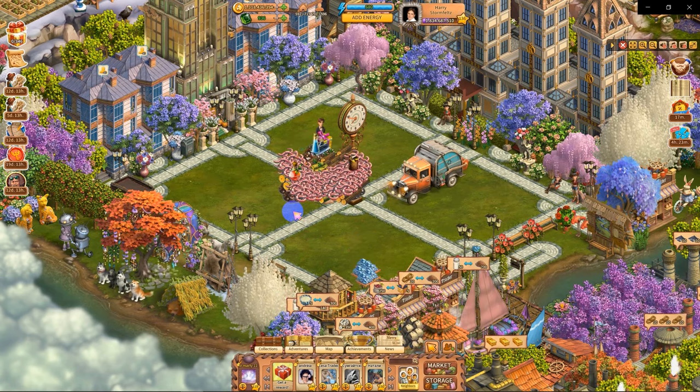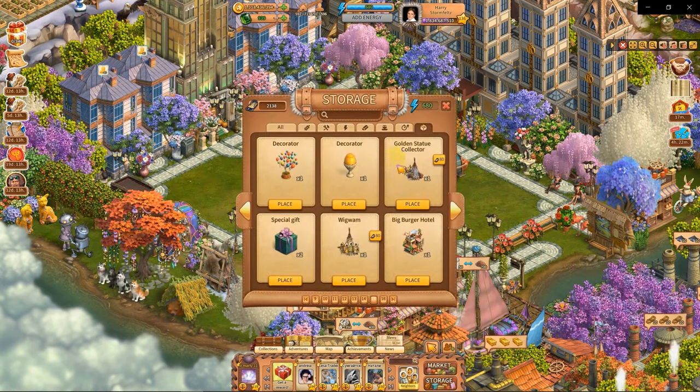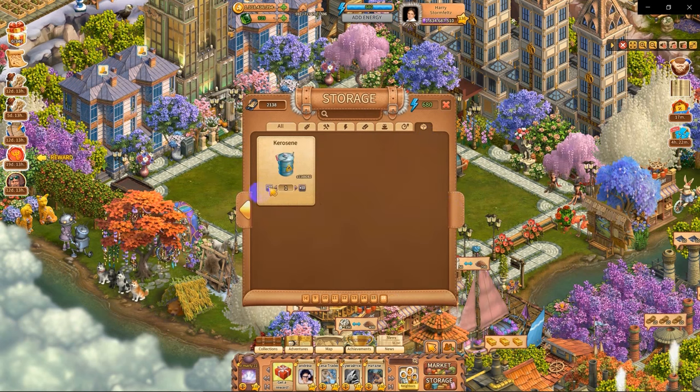I still got to take stuff back to start making energy there. Ooh, three stones — thank you. Let's see what else we got here. We got the burger — budget hotel. Okay, it takes 30 workers for three days. I don't know what I want to do with that.